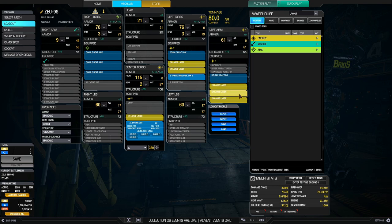In this particular build, we have 3 ER large lasers in the left arm, and the other 3 are 2 in the left torso and 1 in the center torso. So you can fire them in groups of 3 — left arm and torso in the other group — so you won't generate ghost heat. And to dissipate the heat, we have 19 double heat sinks, which is not too bad. And with an XL350 engine, it moves at a very respectable speed of 70.9.